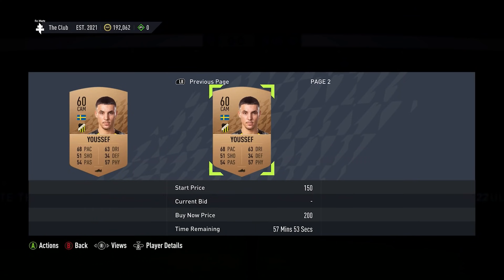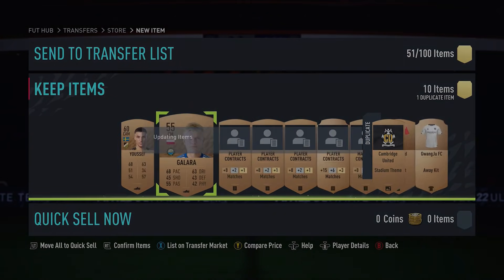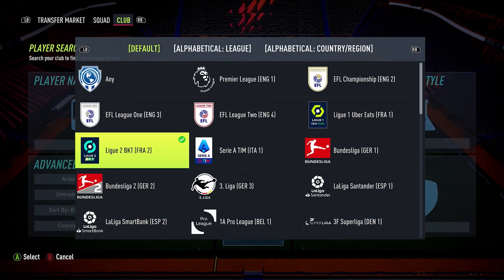Going back to the players that don't sell — we already know they've got a 150 coin bid and 200 coin buy now, that's the lowest they can be listed, they're not going to sell. So it's pointless wasting time trying to list them on the market. Instead, you're just going to send them to your club. Just because they don't sell right now doesn't mean they're not valuable. This is where you have a few options.